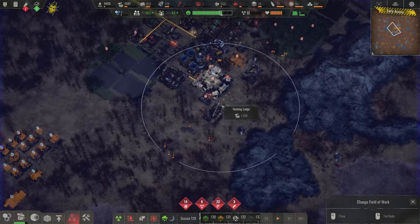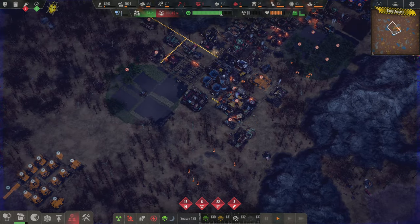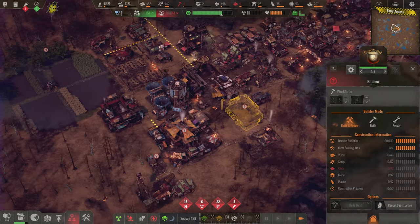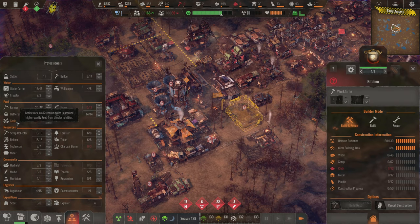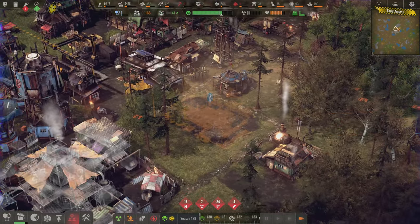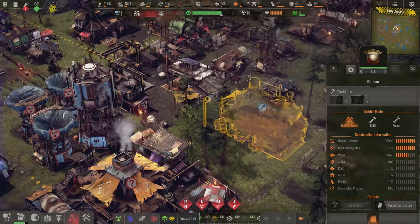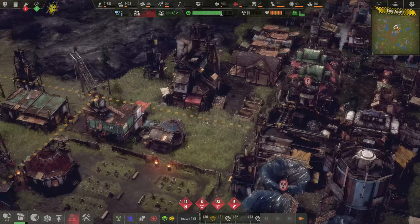There are animals right next to us — even in town! Our in-town hunter can get rid of the animals just hanging out in our farms. Come on guys, build the kitchen! I need so many people to work this kitchen — they're called cooks. The area is now clear of radiation, so it's time to bring everything to this building: wood, scrap, cloth, metal, plastic — all of it.